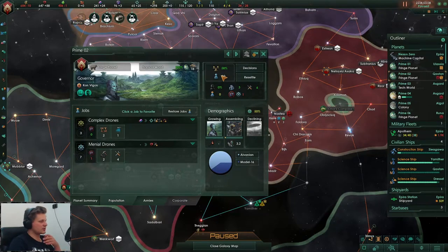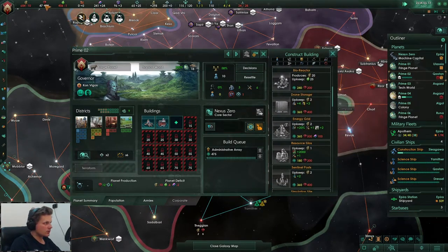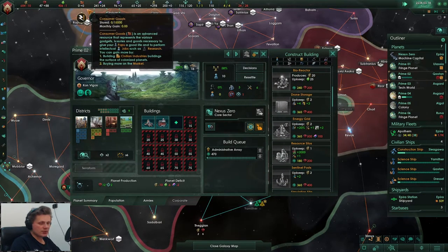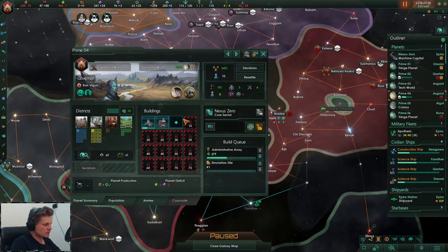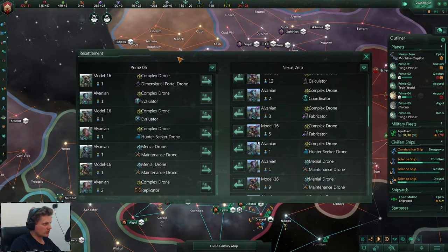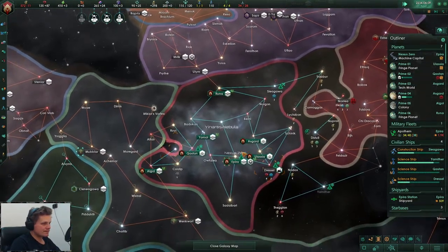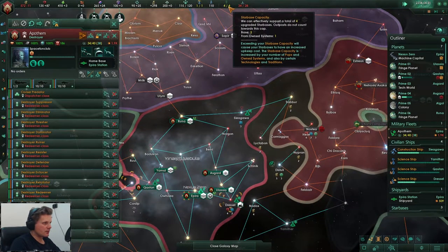I think I miscalculated this one - this is 10 pops and we need to change that. We need some minerals. That's being done - resettle you right away, we'll get some more food back. More - give me another starbase, I really like that.